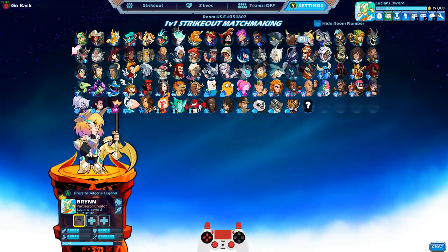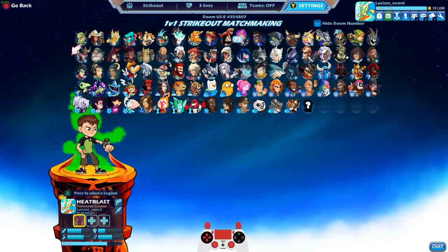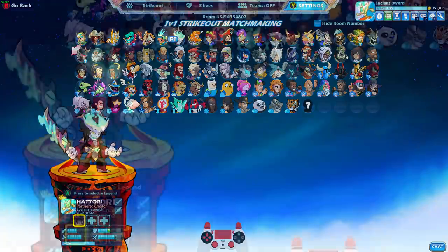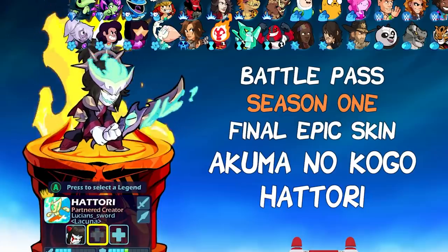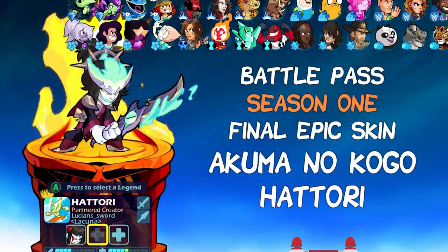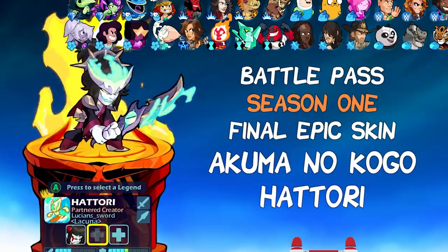Those skins are, of course, Aurora Brynn — we'll save her for last since she was the third one. The first one was Akuma no Koga Hattori. Such an amazing looking skin from battle pass season one. Completed that entire battle pass and unlocked this skin. Super happy I did, because look at it — it's literally one of the sickest looking skins in the game.